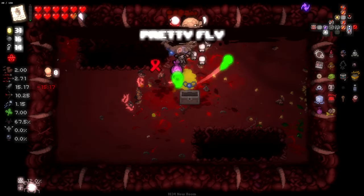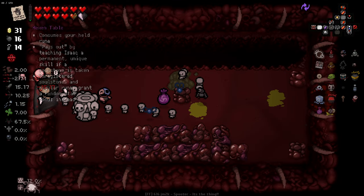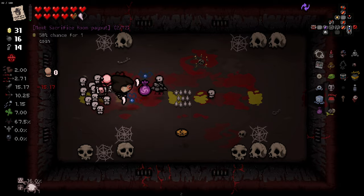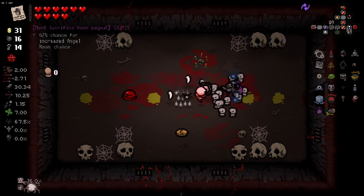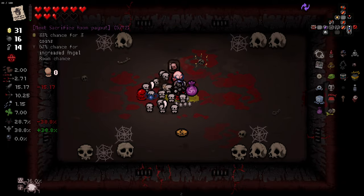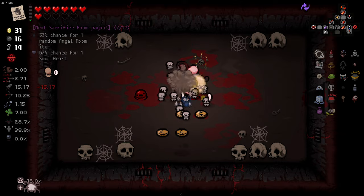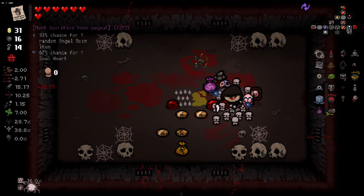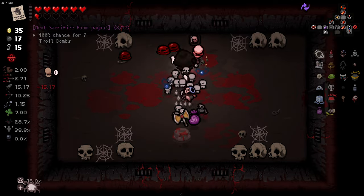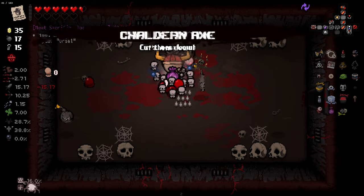Let's go fight Mega Satan. We've got a Clotty for taking damage — I'm guessing that's our gestation thing from Soul of Lilith, which means we'll have a few Clotties to fight with us. We are taking full heart damage. We do have the Wafer though. Wait — no we're not, I'm confused. I swear we just took full heart damage. What the hell — why are we randomly taking full heart damage sometimes?